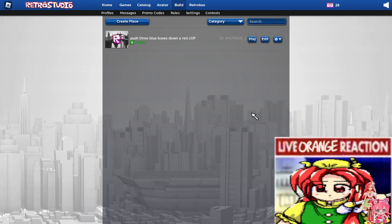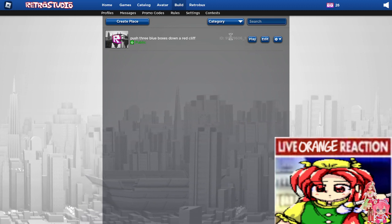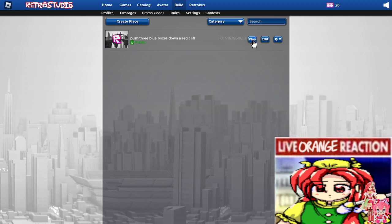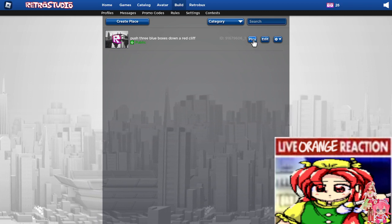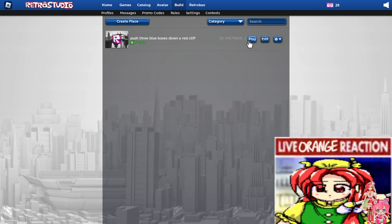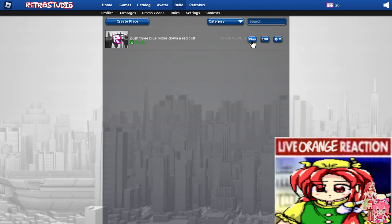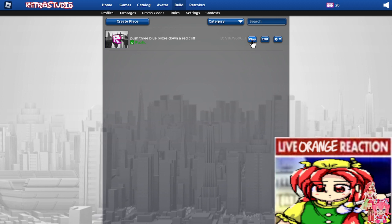Hey guys, welcome to my let's play of Roblox. Today we're playing 'Push Three Blue Boxes Down a Red Cliff.' This is my own game, by the way. If you enjoyed this video, make sure to orange that subscribe button, orange that like button, orange that comment button, and orange that X button on your browser — because you need to leave right now.